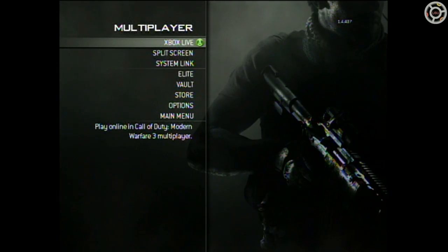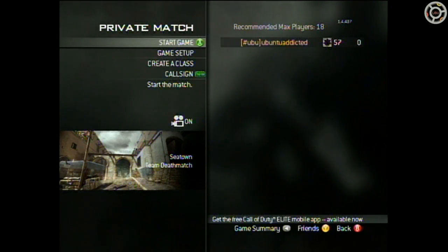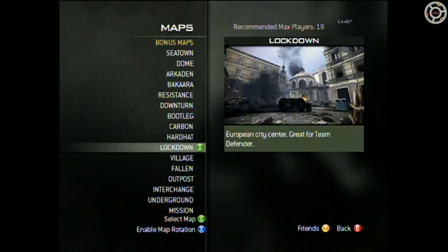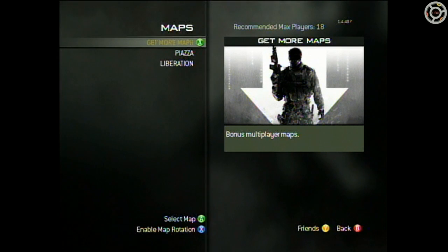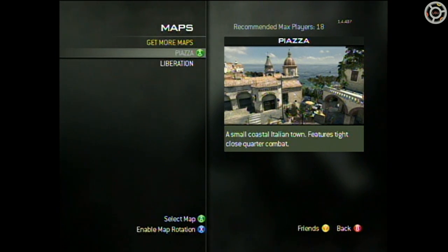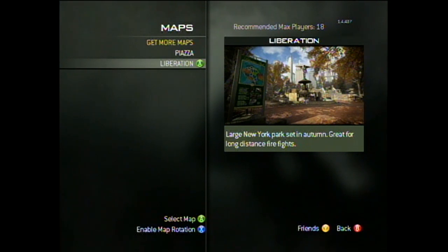Now that the maps are downloaded, the first thing I normally do is go into a private lobby. Go to Private Match, then Game Setup, then Maps. You'll see the very first one is Bonus Maps — hit A and you'll see the two maps. Piazza is a small coastal Italian town that features tight, close-quarter combat — I'm most excited about that, I'm a run-and-gunner. The other one is Liberation, a large New York park set in autumn, great for long-distance firefights. That one's exciting too because I enjoy sniping.